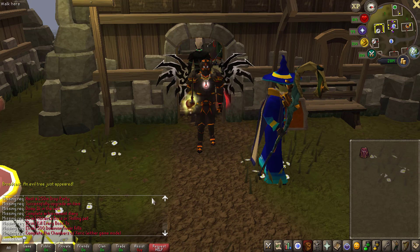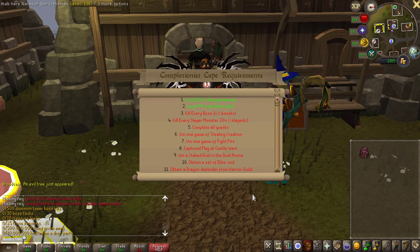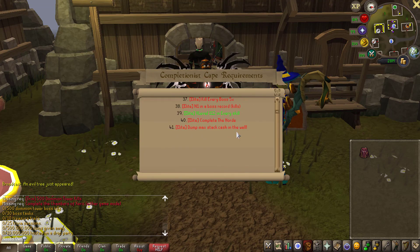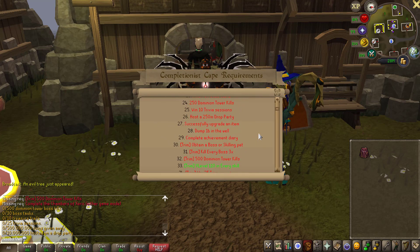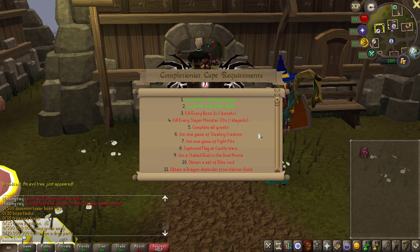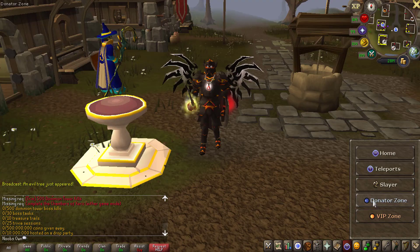You also have a Completion Cape to go for. If you type 'concom concave' it opens an interface with all the requirements you need to complete in order to equip the cape. There are 41 tasks in total — a long grind, but having a good grind on an RSPS is really fun. This is something I would personally go for, as you've seen from my progress series on other servers.